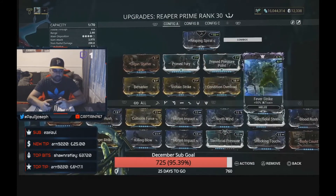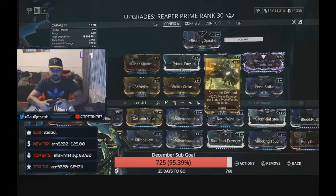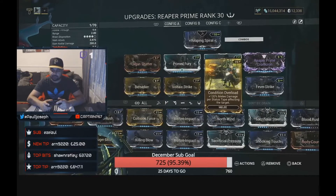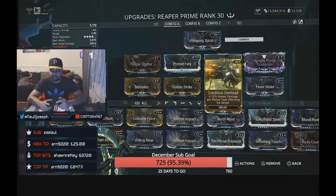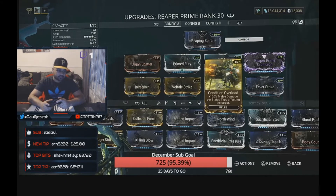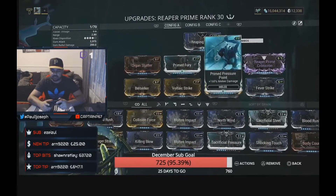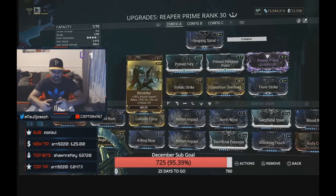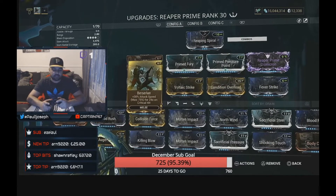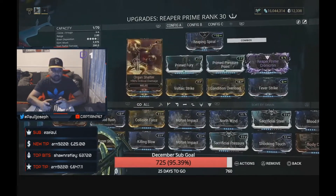We've added Fever Strike for 90% toxin, going for a corrosive build. Normally you can go for viral builds, but corrosive definitely works by stripping the armor first. We've added Condition Overload, which synergizes well — 120% melee damage per status type affecting the target. We have impact, puncture, and slash plus corrosive, so you'll see a massive damage buff. Voltaic Strike is in there for additional corrosive damage, and Berserker gives 75% attack speed for 24 seconds on critical hit.